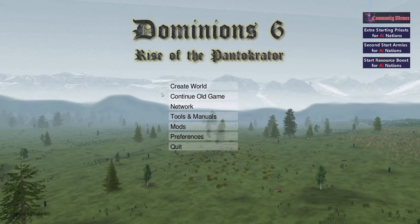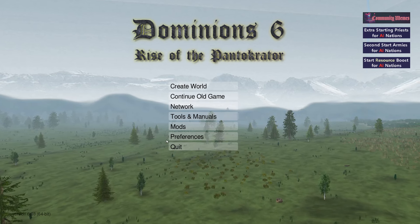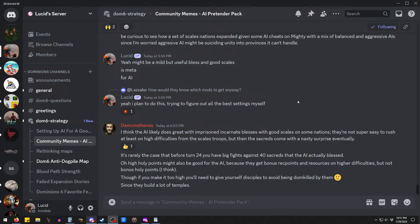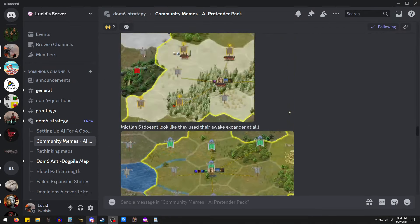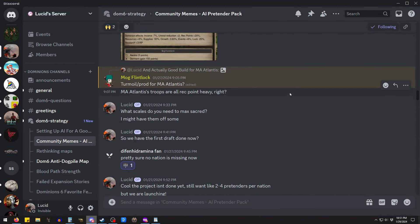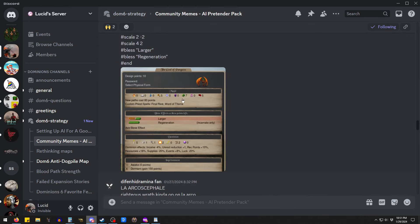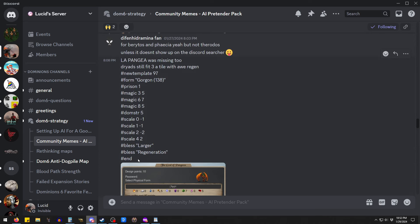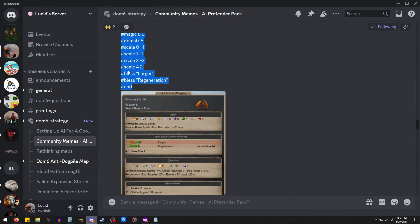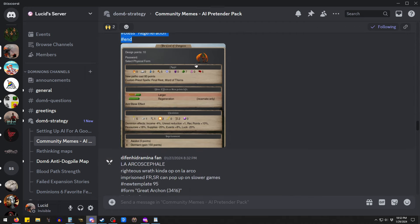I'll go ahead and pull up a Discord and show you where we kind of chitter-chattered about these and some of the pretenders that are in there. Basically you take a picture of your pretender and there's a way to export a text file that I end up copying and pasting into the mod. Here's one — God of Pangea. It's a dormant Gorgon with larger regeneration, so that's pretty cool and that'd be fun to fight.